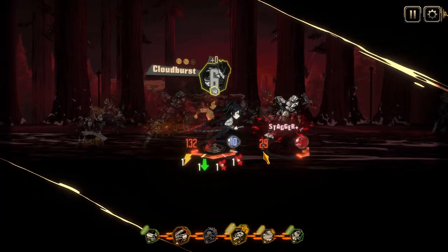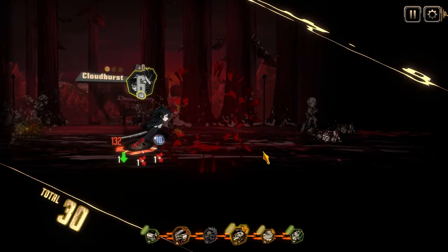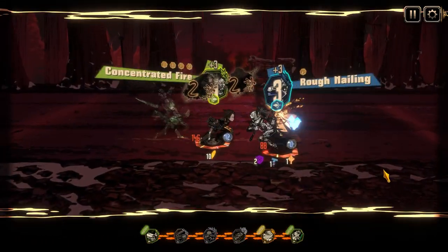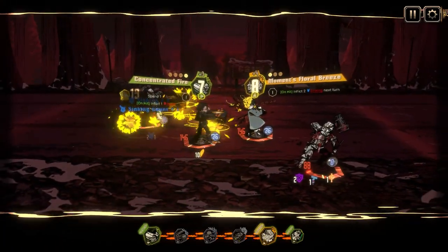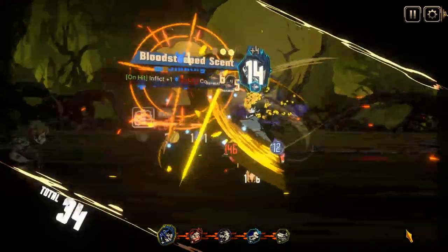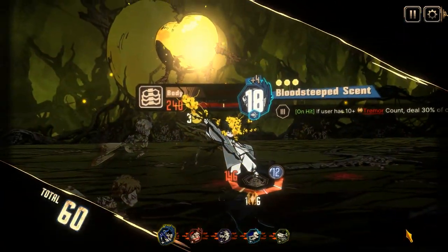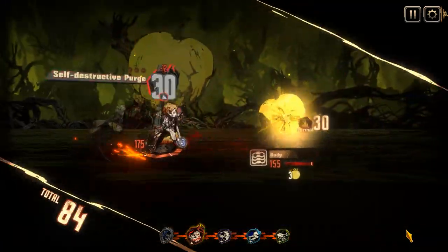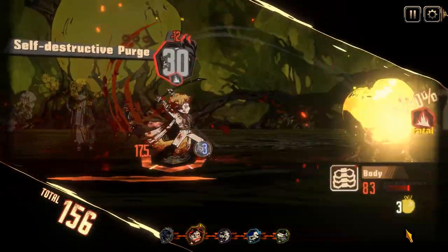With that in mind, a more meta-focused comp for that one railway fight that's been giving you trouble might look like Yisang, N Corp Faust and Sinclair, R Corp Heathcliff, and W Dawn. The sanity gain from Faust and Sun Shower passive are quite nice for maintaining Yisang and Sinclair's sanity, and everyone benefits from Faust's gaze debuff.